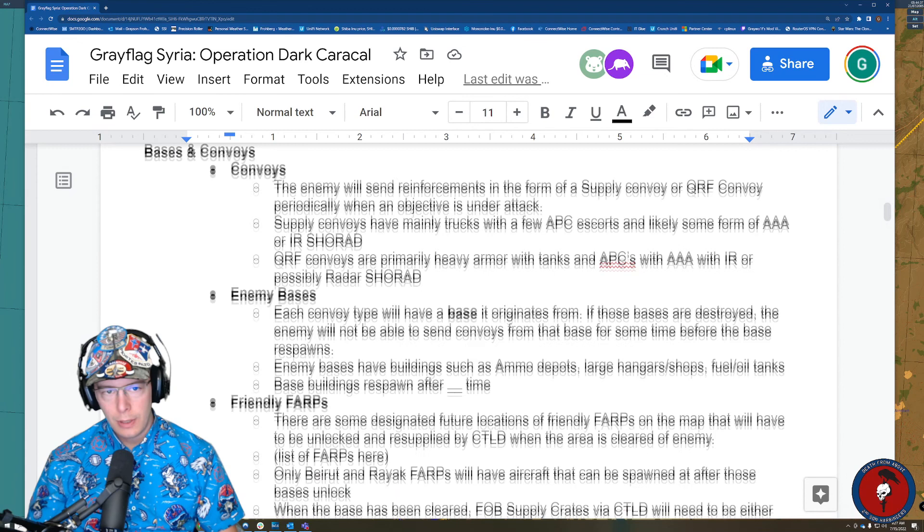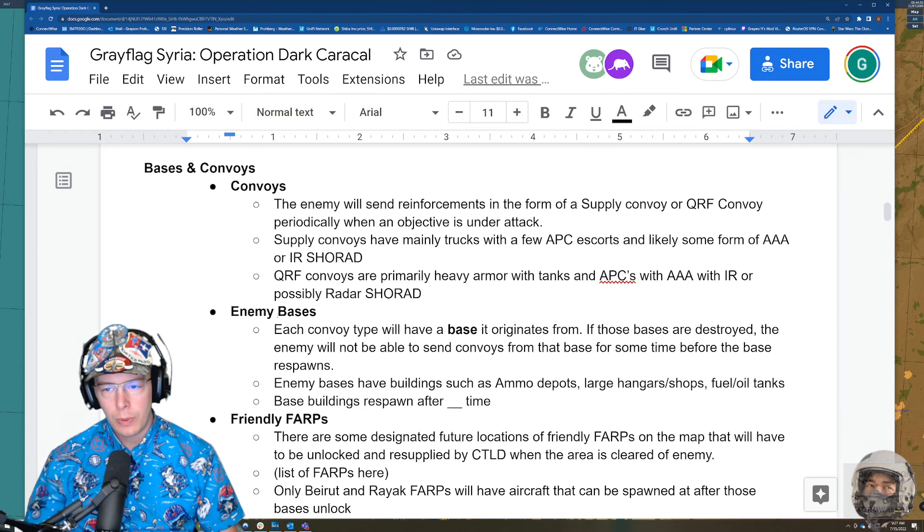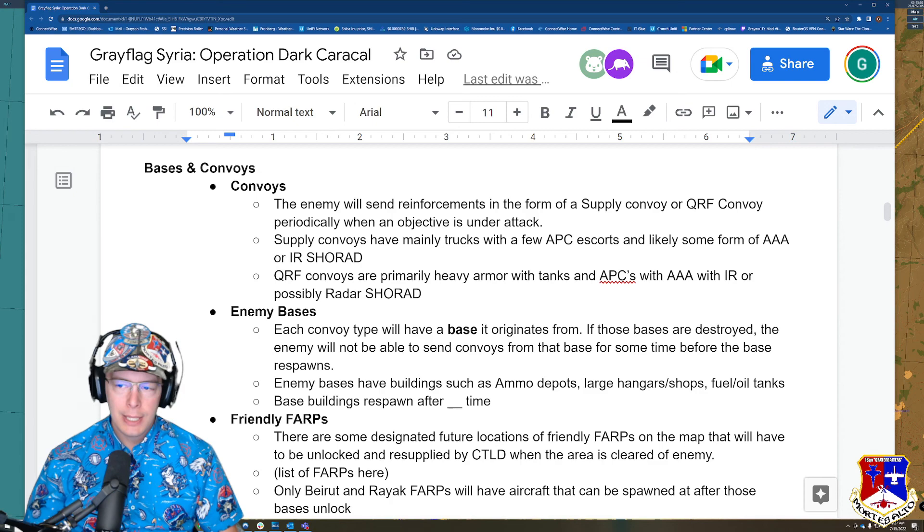The enemy is going to send reinforcements in the form of a supply convoy or QRF — quick reaction force convoy — periodically when an objective is under attack. Supply convoys have mainly trucks with a few APC escorts and likely some form of AAA or maybe IR Shilka. QRF convoys are primarily heavy armor with tanks and APCs with AAA and possibly a radar Shilka.